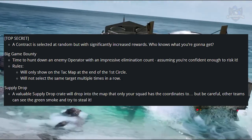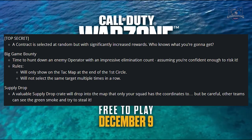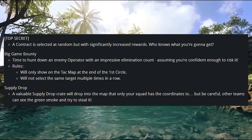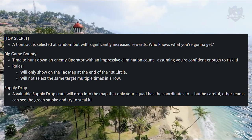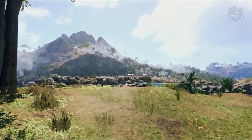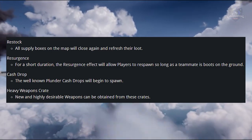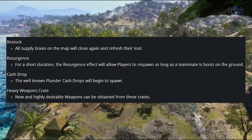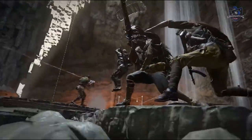There will also be three new contracts available. Top Secret, which is a contract selected at random but with a higher increase in reward. Big Game Bounty, where you can hunt down an operator with a really high killstreak. And lastly, a Supply Drop, which gives you a valuable supply crate that will drop on the map — its coordinates are only seen by your team, but others can see the green smoke. New public events as well: Restock, where all supply boxes on the map will close again and refresh their loot; Resurgence, where for a short duration players can respawn so long as a teammate is boots on the ground; Cash Drop, where the well-known plunder cash drops will begin to spawn; and Heavy Weapon Crate, where new and highly desirable weapons can be obtained.